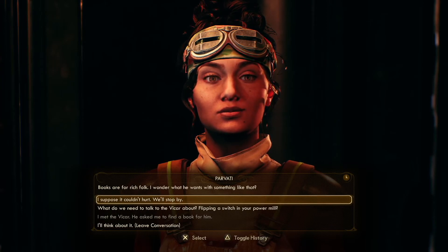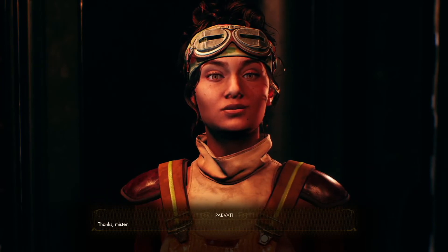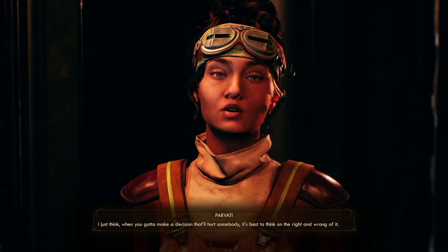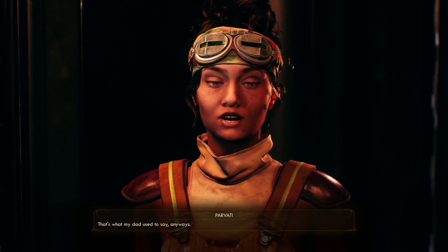We have to talk to people before judging. Parvati says life is hard here, especially for those who don't fit in. 'We're one big Spacer's Choice family, but every family's got the one the rest whisper about.' She warns that cutting off the deserters' power means no lights and no heat — they'll be at the mercy of marauders. She thinks I should talk to the town's vicar about it — his name is Max. That's what her dad used to say: when you have to make a decision that'll hurt somebody, think on the right and wrong of it.